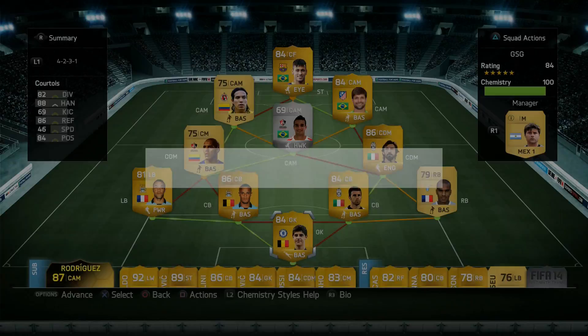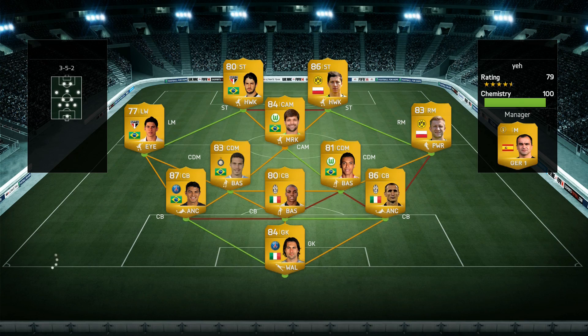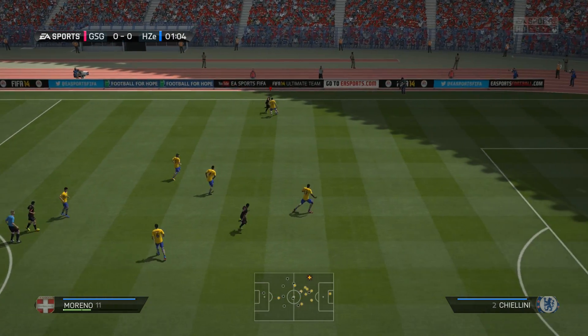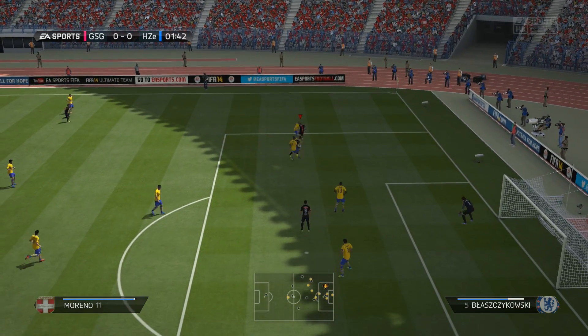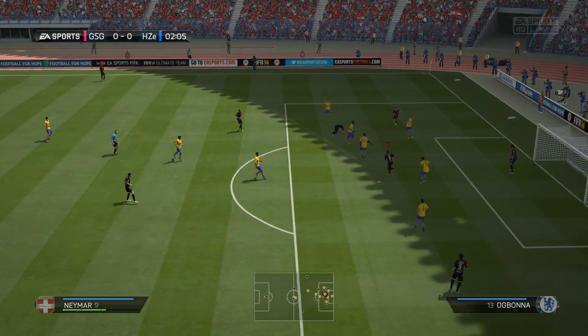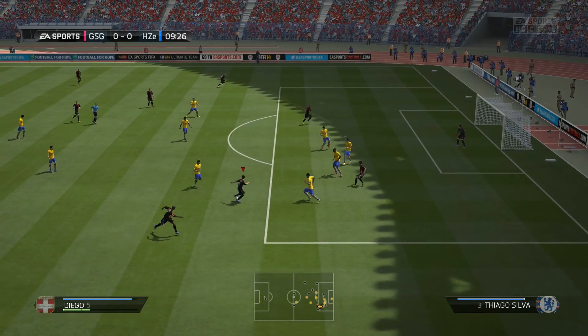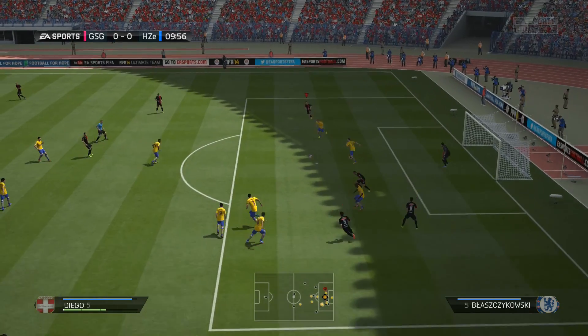I decided to play this squad in the Champions Shield tournament semifinal. We eventually match up against an opponent playing a 3-5-2 formation — a mix of Brazilian, Bundesliga, and Serie A players. I get my first chance with Moreno in the first minute: able to get into the box and try a shot, but it goes straight at the keeper. We get another chance finding an open Diego on the other wing, who strings a few skill moves together before getting into the box, but we hit the defender instead.